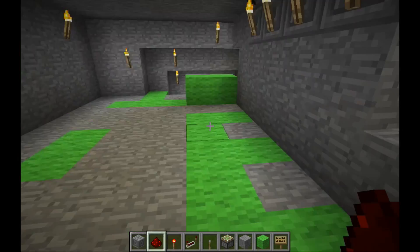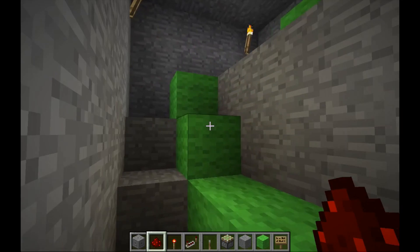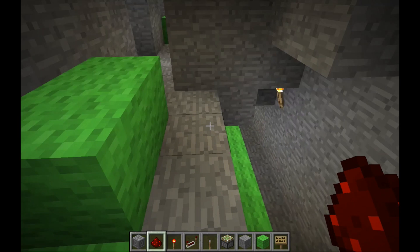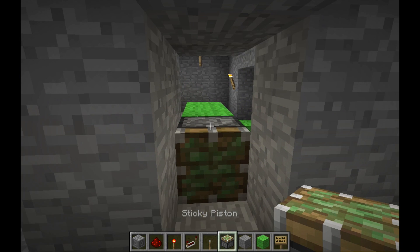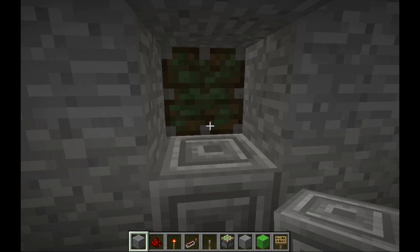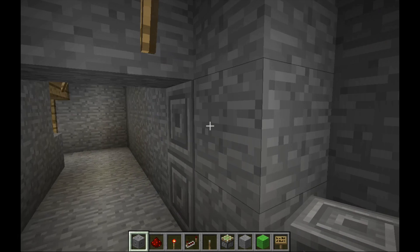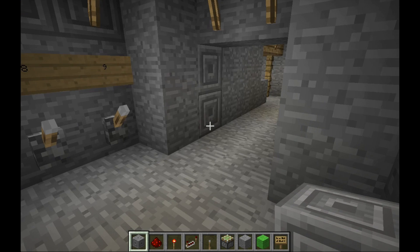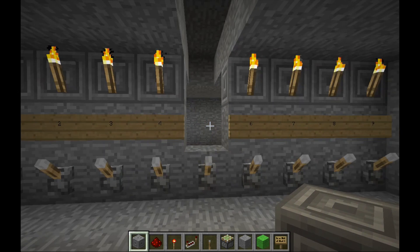I've put lime wool down so you guys can see where I'm going to be placing redstone. You don't have to use lime wool — that's just a visual aid so you can see where the wiring is going to happen. You just use any block that you can place redstone on. It goes down underneath the floor over here and powers the other side of the pistons. Let's start there — first things first, place sticky pistons down on both sides, then put chiseled stone down to be the door.